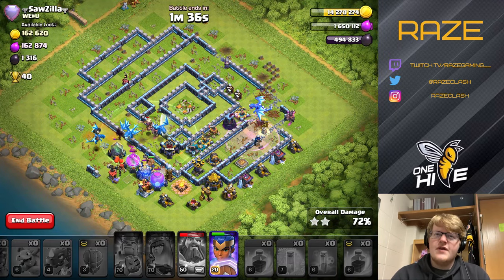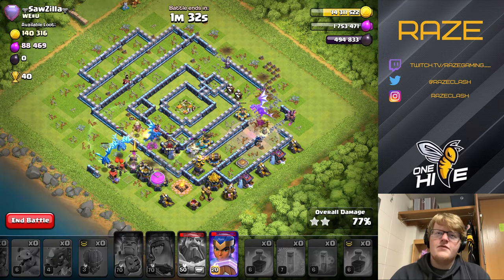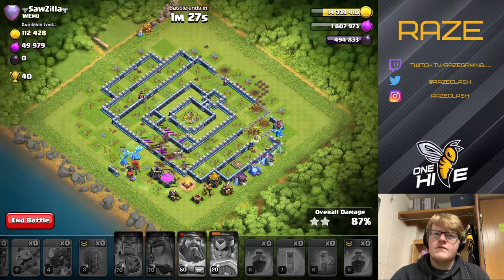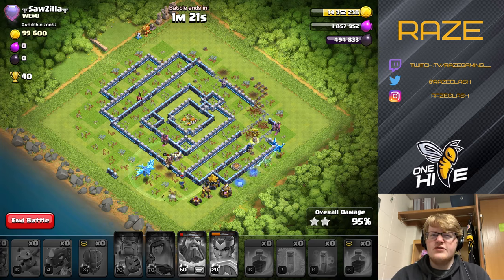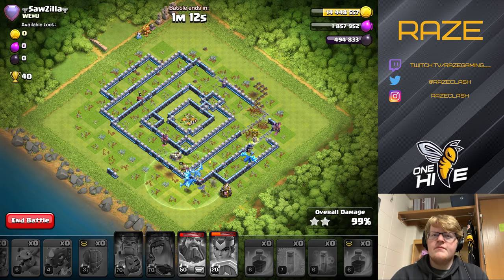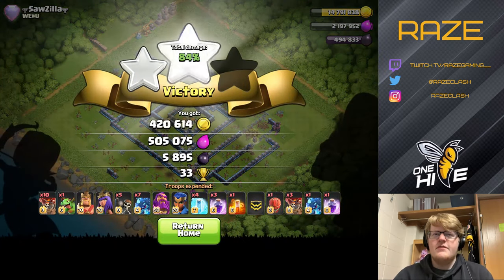The e-drag from the stone slammer gets a couple of chains and that's very good. Now we have the Royal Champion. I think the CC might have been air troops, or I just took it out quickly with the e-drags — but if it had been a ground CC that would have been a disaster. I think I had enough e-drags up to make sure it didn't screw up the entire attack.